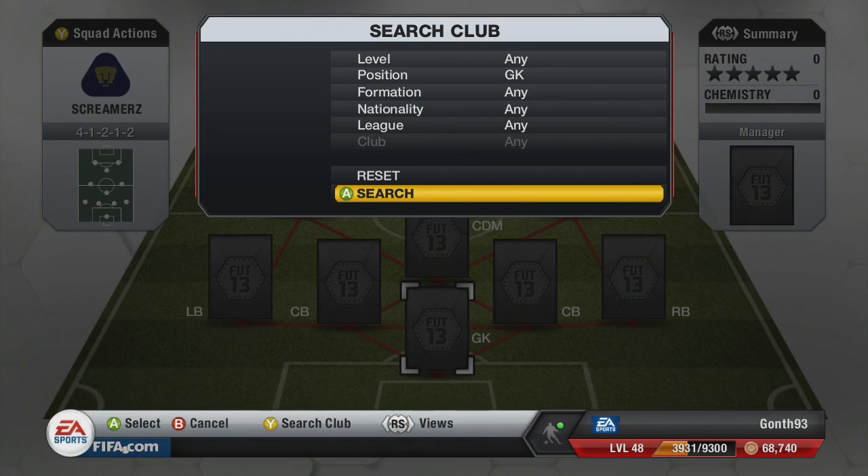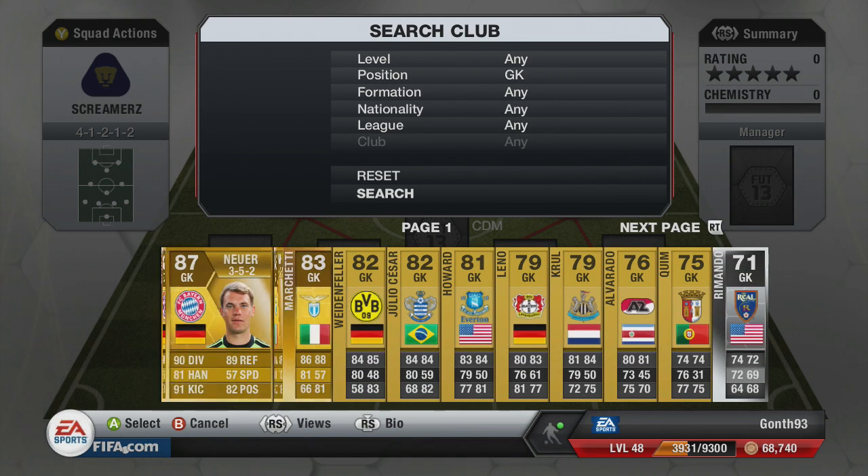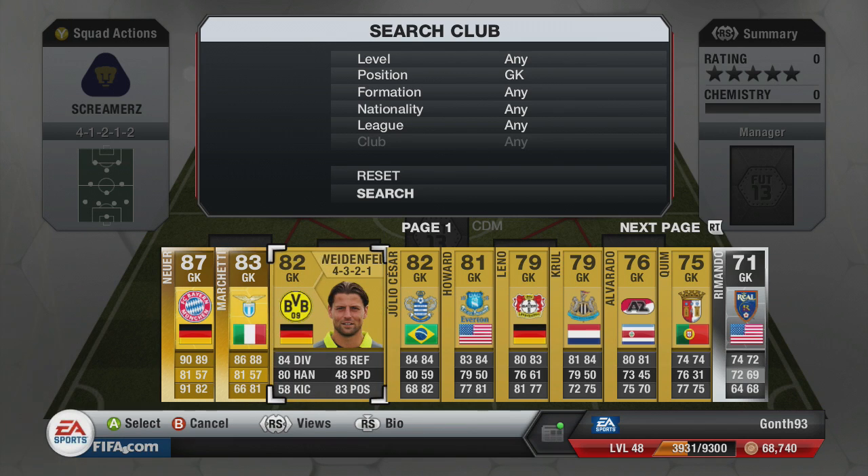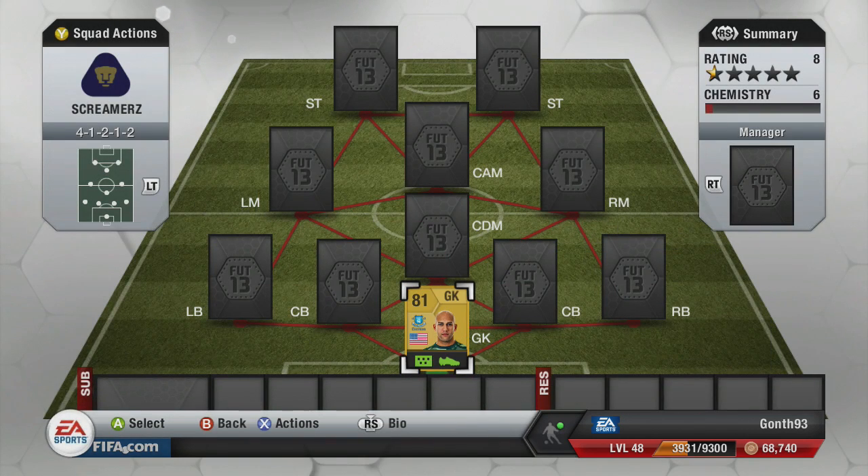In goal to start us off with, we're going to use Tim Howard. And obviously, lads, if you want to build squads just like I'm doing, make sure to check out FIFA CoinTrader — look up in the description and sort you out with coins. We all remember that goal when he scored from his own box against Adam Bogdan, lobbing him from 100 yards. That is absolutely crazy. If you click on the screen right now on his card, it will take you to the goal on YouTube. Each player I'm putting in, make sure to click on the card to see the goal.